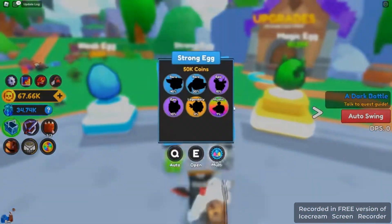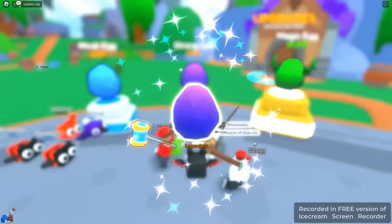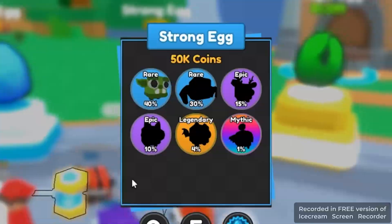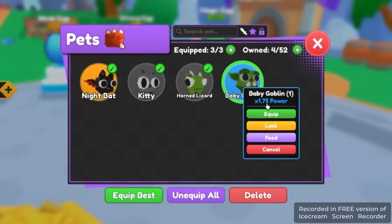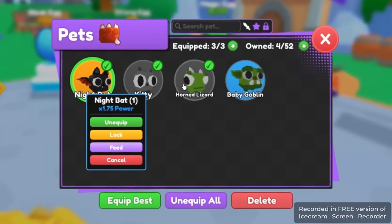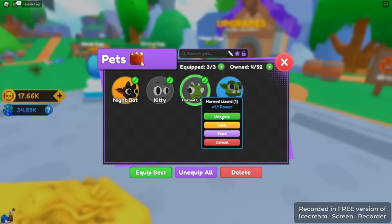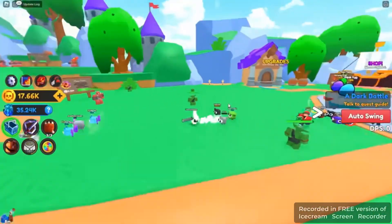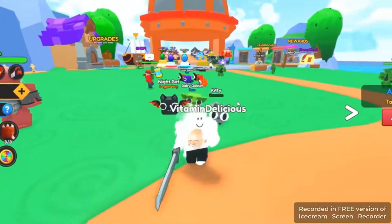I opened the strong egg hoping for a mythic — it's rare but the most common rare. It has 1.75 power, same as the legendary, so goodbye stupid lizard. The pets look pretty decent in this game but the lighting is really bad — everything's way too bright.